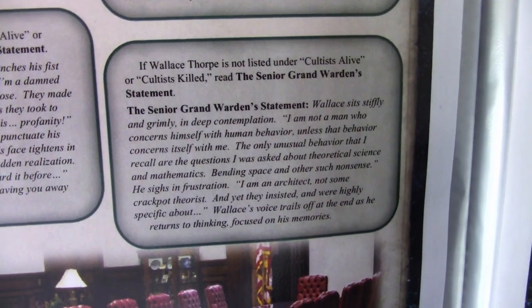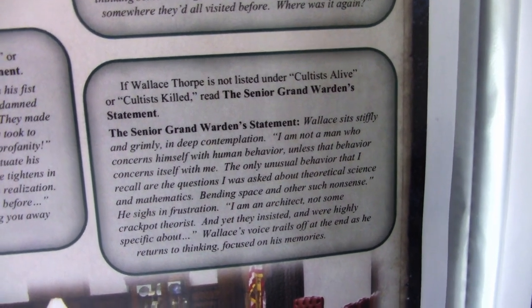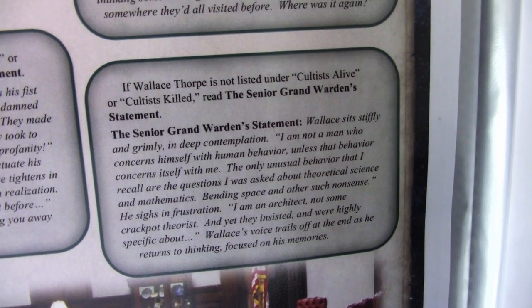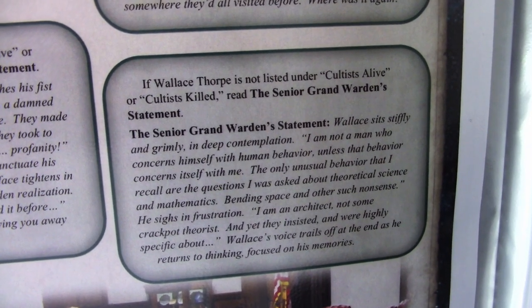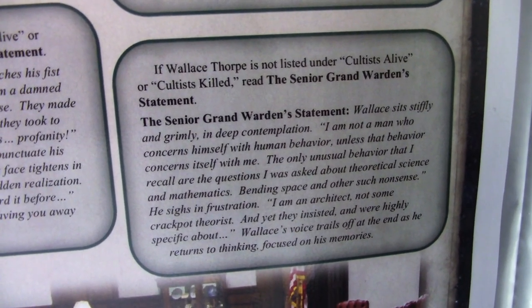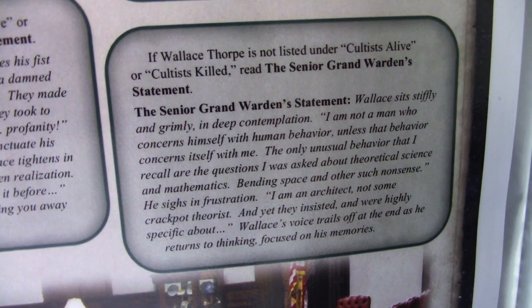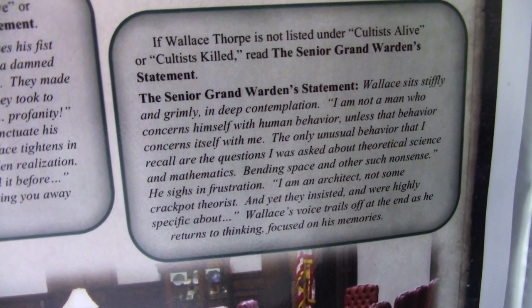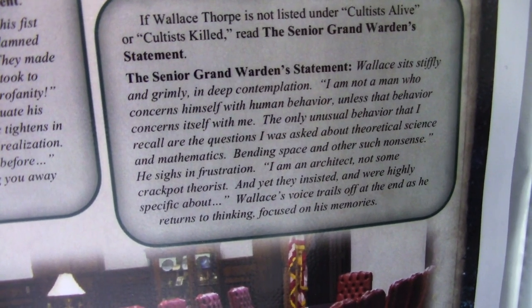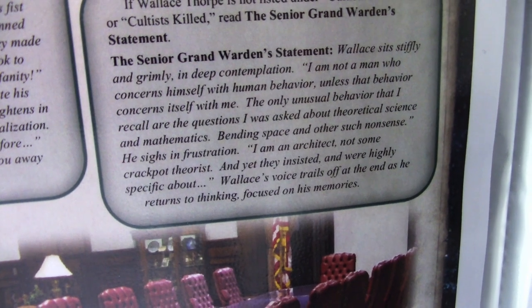We read Wallace Thorpe, Glenn Conray, and Paul Kellerman. The Senior Grand Warden Statement reads: Wallace sits stiffly and grimly in deep contemplation. 'I am not a man who concerns himself with human behavior unless that behavior concerns itself with me. The only unusual behavior I recall are the questions I was asked about theoretical science and mathematics, bending space and other such nonsense. I am an architect, not some crackpot theorist. And yet they insisted and were highly specific about it.' Wallace's voice trails off as he returns to thinking, focused on his memories.